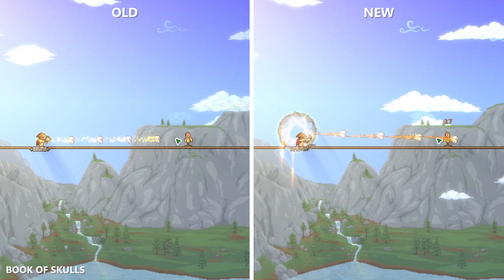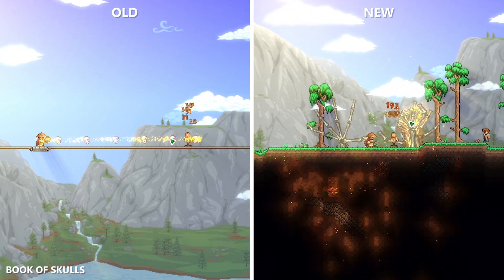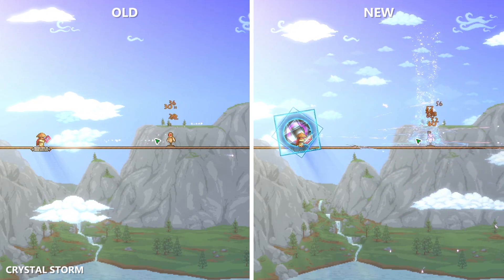The Booker Skulls now create Bone Nails that deal extra damage to targets, and a new right click ability which summons Bone Claws on the ground. The Crystal Storm now periodically fires large Crystal Shards as well as a Crystal Tornado.